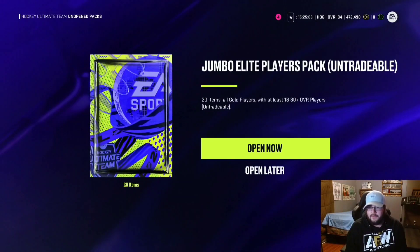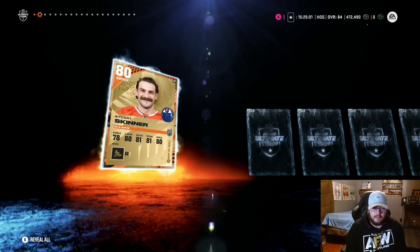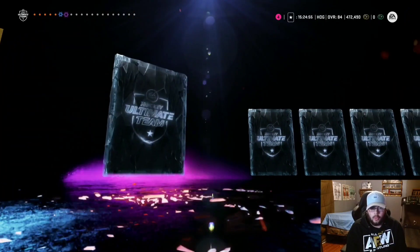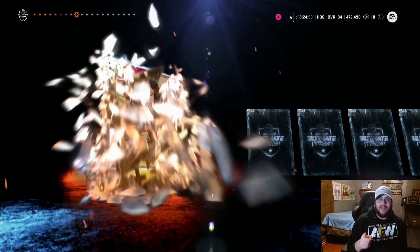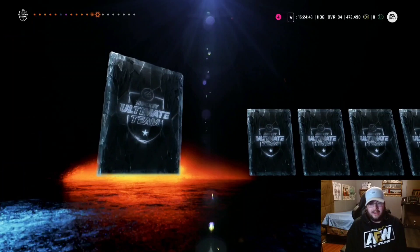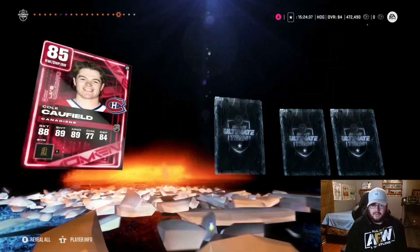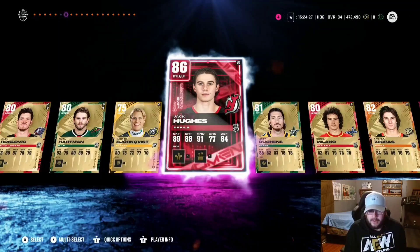I'm going to leave the 84 choice pack for the last pack before the ultimate packs, because that could be Terevainen and I feel like that's a big deal. Hagel to start — it's a Skinner. 18 80-pluses this one untradeable, we have three total, one of them tradable. 86 Jack Eichel — let's go! He's one of the only players right now where I could have pulled a better version. There's an 87 out as well, but I'll definitely take the 86. And 85 Caufield and 82 Varlamov — what a pack!